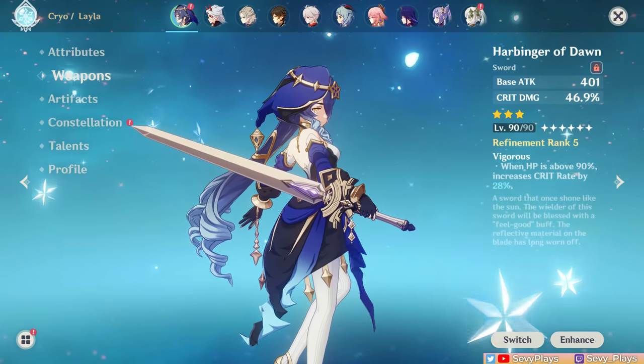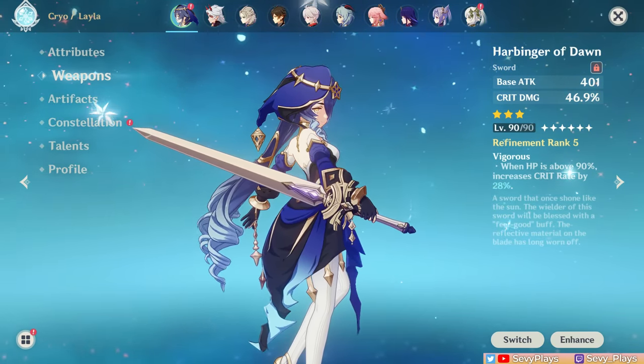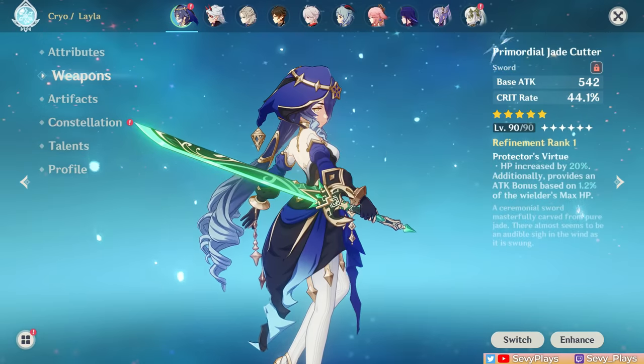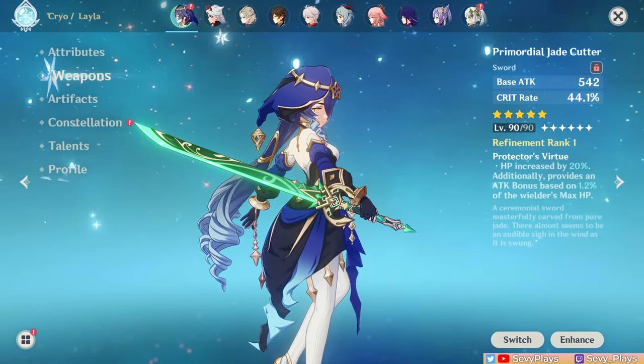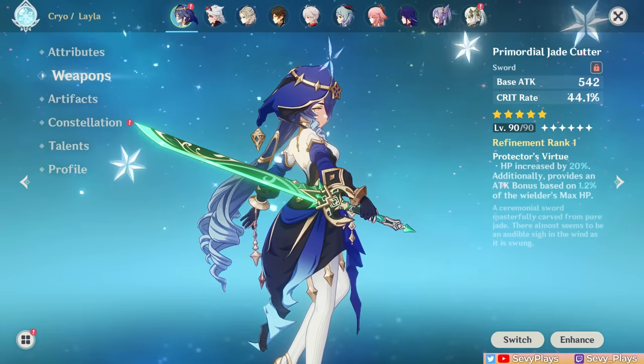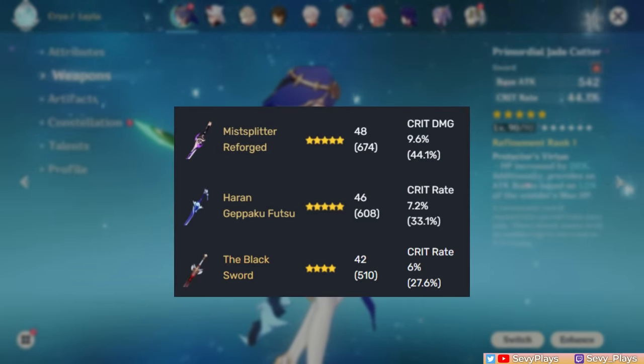However, the moment she gets damaged enough and without a healer in the team, it loses half its utility, already making it a bit risky. A more premium option is the Jade Cutter, which gives her a high crit rate with a small HP bonus, though on a freeze team this might lead her crit rate to overcap. Of course, you have your other crit weapons. At the very least, if Layla can't fully utilize all of their passive effects, they'll be crit stat sticks.